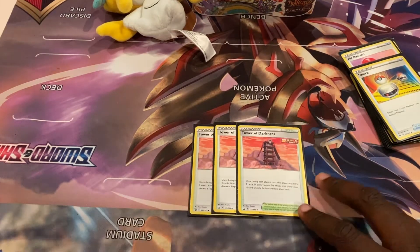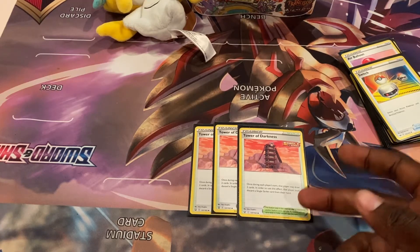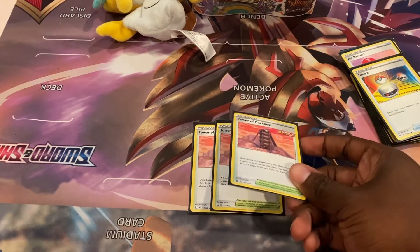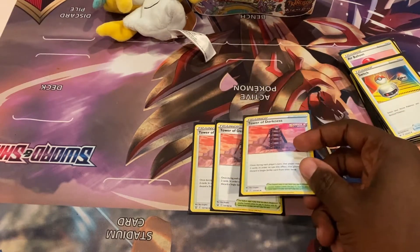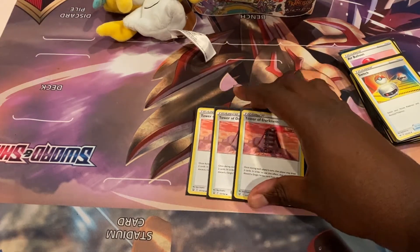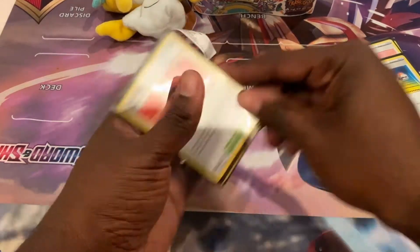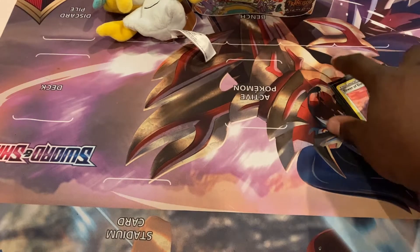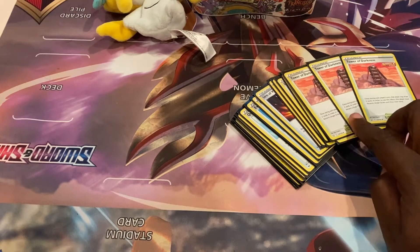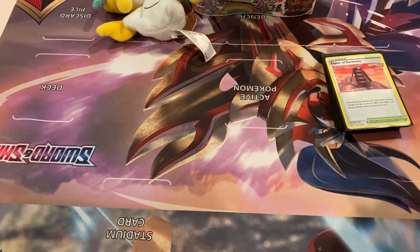Three Tower of Darkness — this helps you dig for more cards if you're missing a piece like a supporter or a Single Strike Energy. Once per turn you discard a Single Strike card to draw two cards, which really helps after getting Marnied. I wouldn't play four — it gets clunky and you don't need more than three. I did play two at one point but there are just some stadiums you really have to bump.